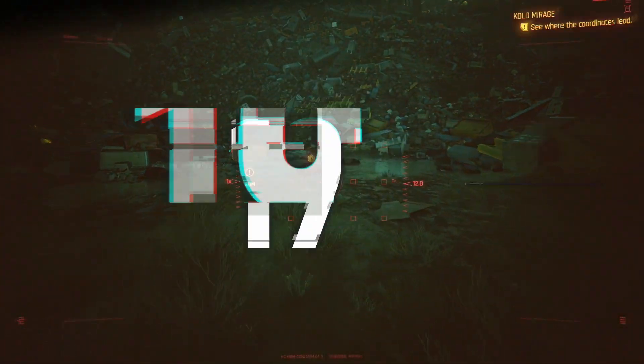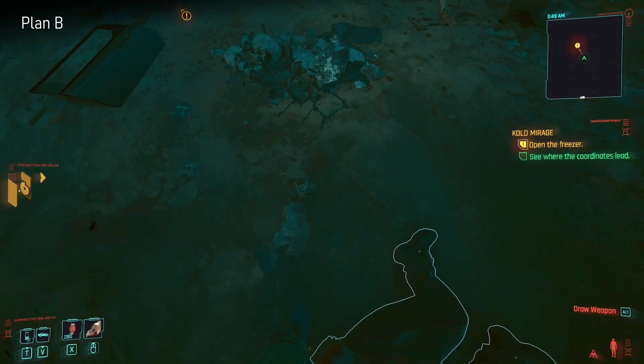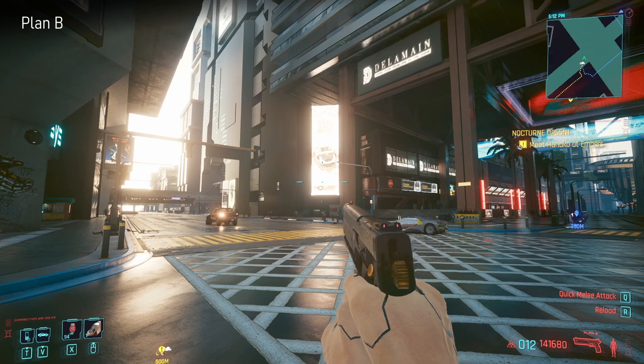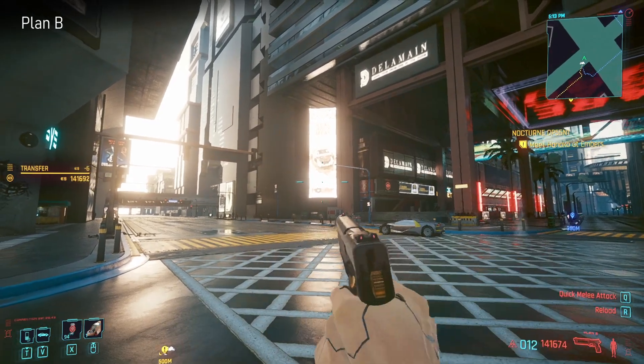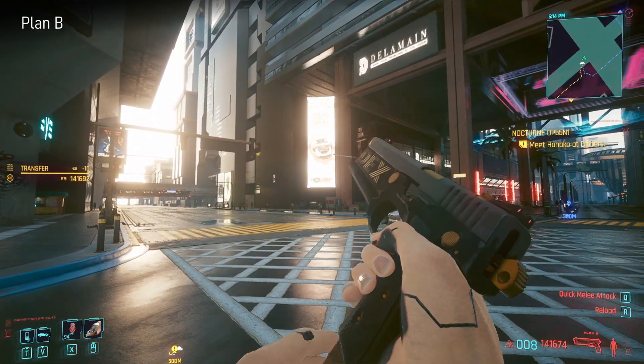Next up we have Plan B, and you can find it exactly where you'd expect. It's basically where Takemura left him waiting for you, and even if you can't find it during the mission Cold Mirage you can go out there and come across it. Just like its owner it's covered in bling - every bullet costs you eddies. It's ridiculous but if you're feeling exuberant.